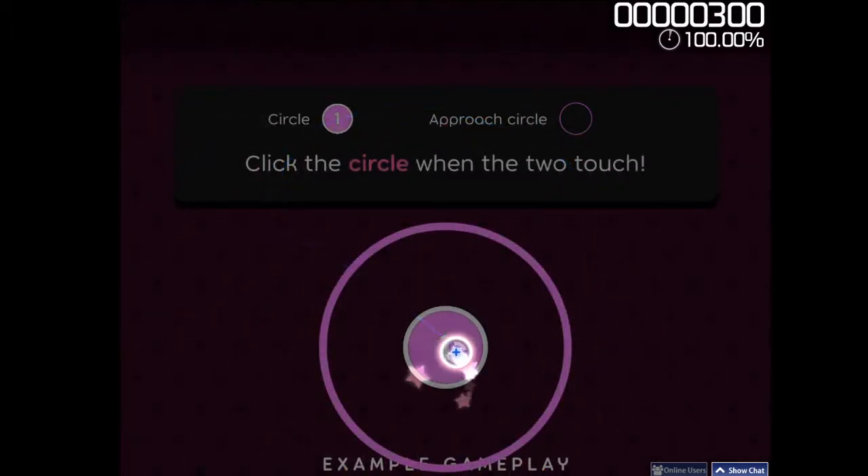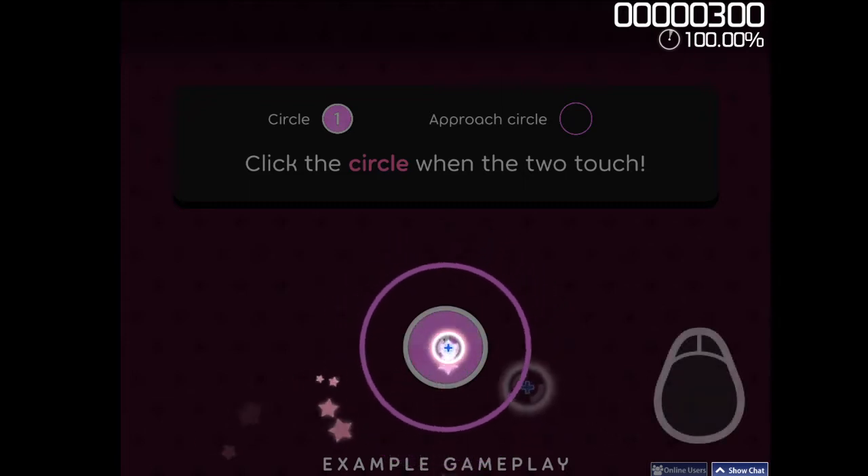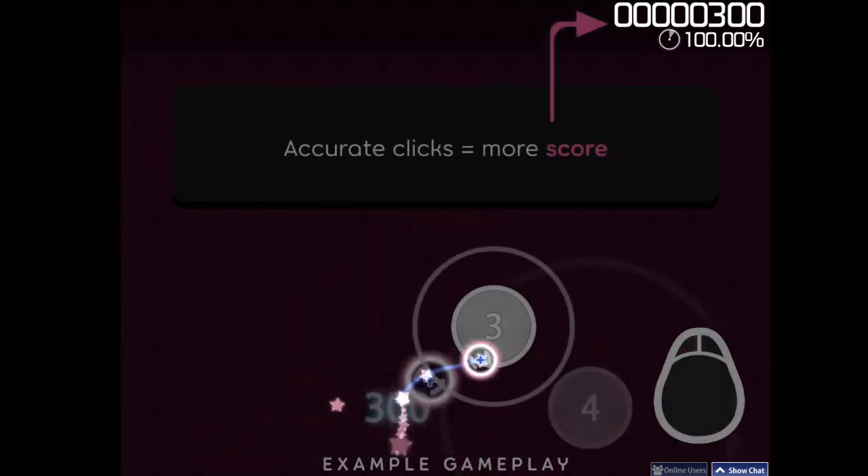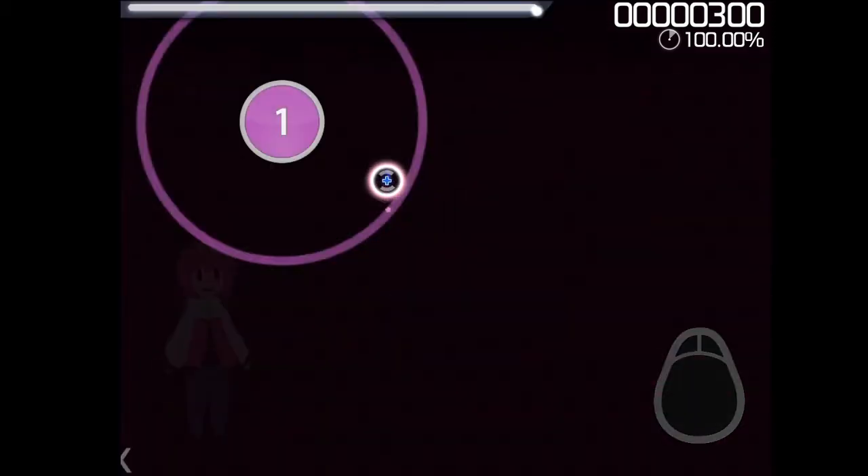When the approach circle touches the edge of the inner circle, that's your cue to click it. You can then earn more score by accurately syncing your clicks to the music. Give these circles a try.